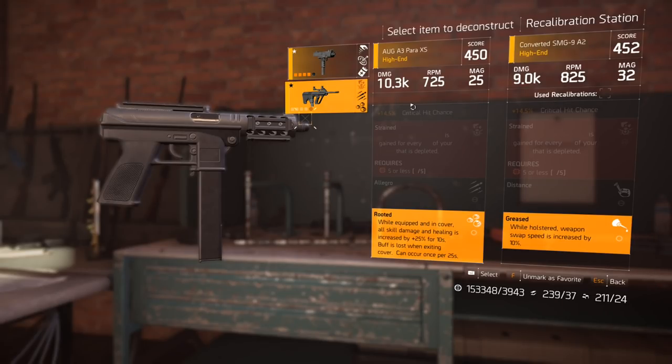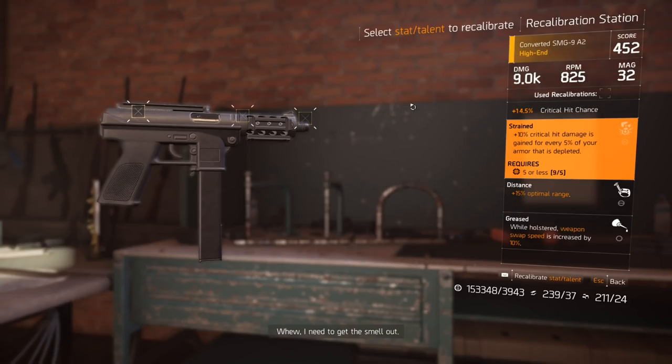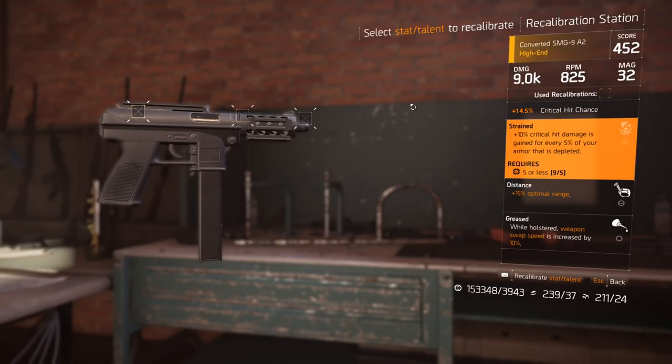Now, while I say this, if you get the god roll, you might want to save some of these good perks. Rooted — when you're in cover, increases your healing by 25% and your skill damage by 25%. That's a pretty big buff to get. Or while equipped, skills deployed at full armor have 25% duration, charges, and ammo. So these can be pretty good, but typically you're going to want to move over some of the higher damage-dealing stuff on your weapons because they're going to bring more value in more situations.